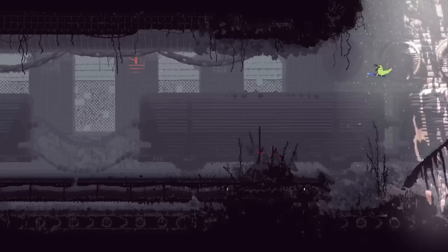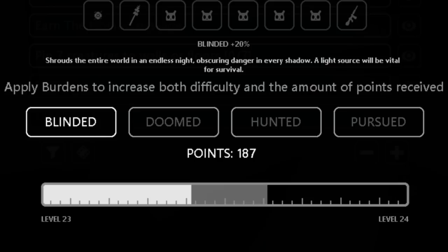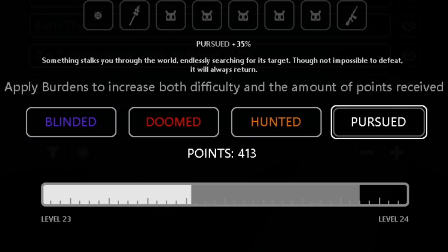Needless to say, these perks are extremely powerful. You can give any slug cat Rivulet's speed, Artificer's explosive jumps, and even the all-powerful Backspear. To counterbalance perks, you can also choose to make the game more difficult with burdens once you unlock them.